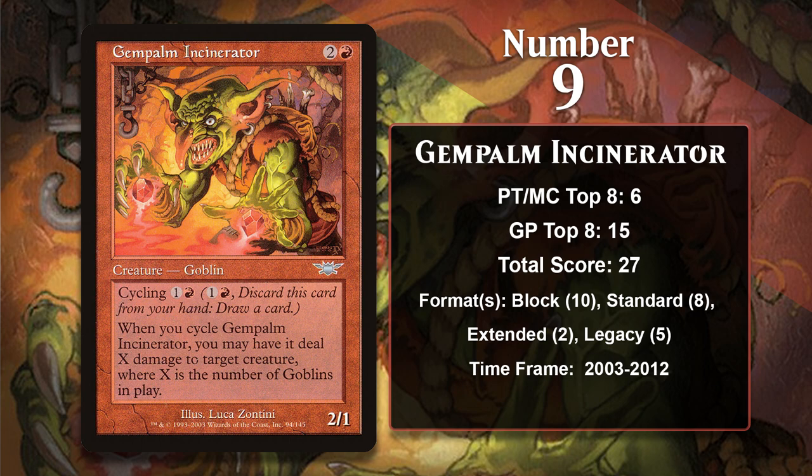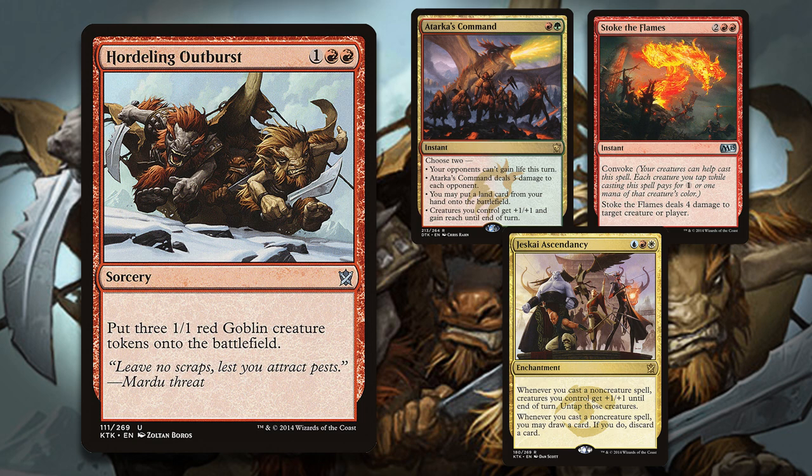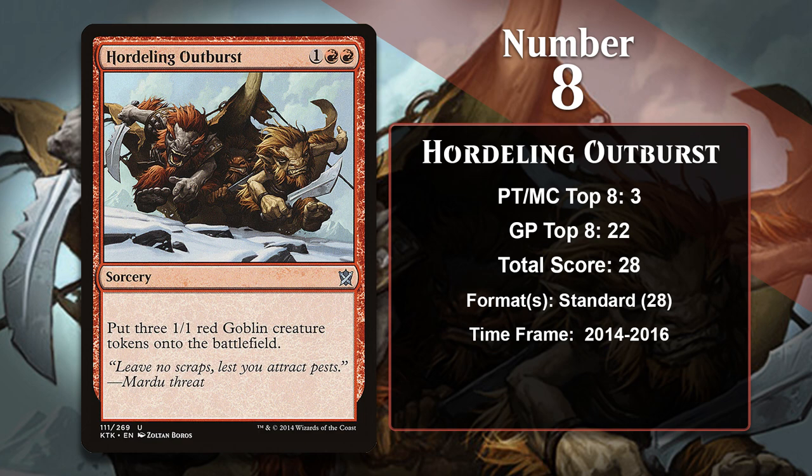At number 8, it is Hordling Outburst, which is the only non-creature to make this list. The Outburst is a sorcery that makes 3 1/1 goblins for 3 mana. That's a pretty nice rate, as getting 3 bodies out of 1 card can be pretty potent, particularly in a deck that can take extra advantage of going wide. While in Standard, it was primarily played in aggro decks that tended to run things like Stoke the Flames and Atarka's Command, which could give you some extra value out of a card like Hordling Outburst. It was also played in Jeskai Ascendancy decks, which largely ran non-creature spells that could produce creature tokens and could pretty easily find lethal once it went wide enough. The Outburst doesn't have any points outside of Standard, but could perhaps find some success in Pioneer in the future.